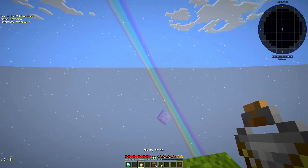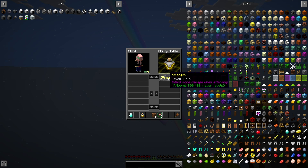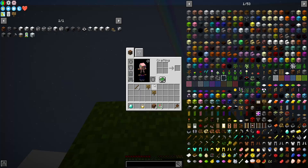I've got strength. So many different things with this pack. We have ability bottles that can give us random things. I need 23 levels for that. I shall put that aside, and put that diamond aside. Save that for later.